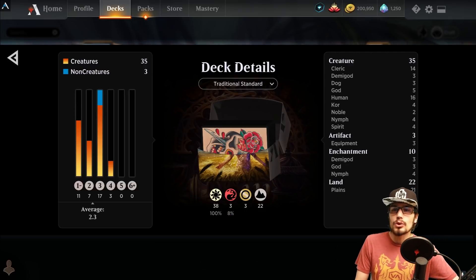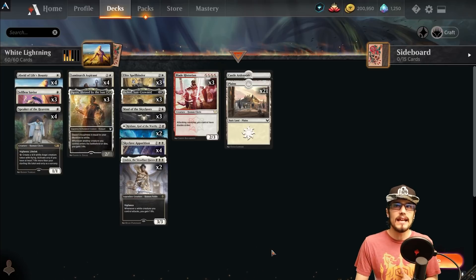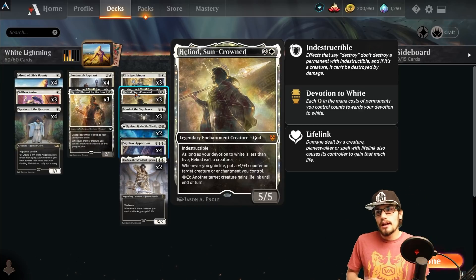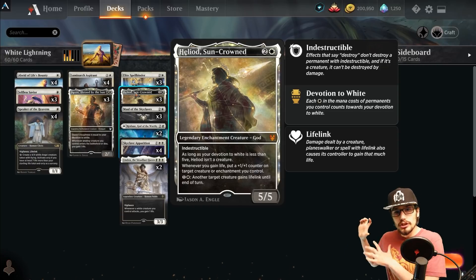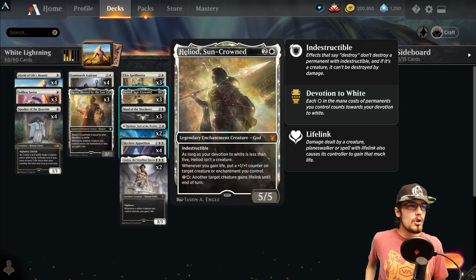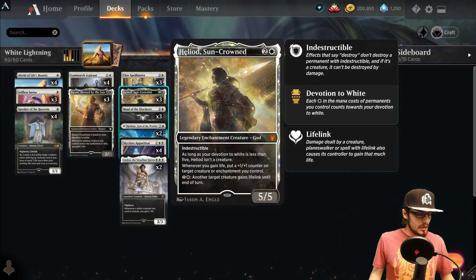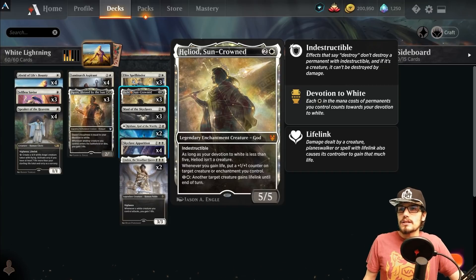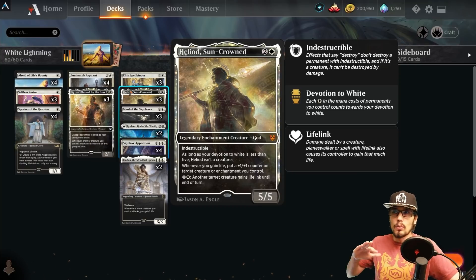The deck is a life gain deck, featured and revolved around Heliod, Sun-Crowned — a 5/5 with indestructible as long as your devotion to white is less than 5. Heliod is not a creature, leaving him just as an enchantment. It will always have: whenever you gain life, put a plus one/plus one counter on target creature or enchantment you control. You can pay two to give another target creature lifelink until end of turn, and when it deals combat damage it triggers that first ability for the counter.